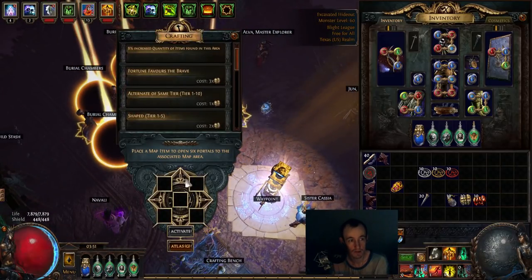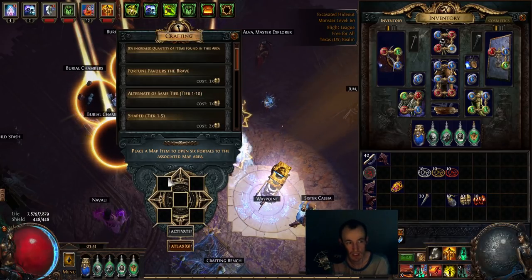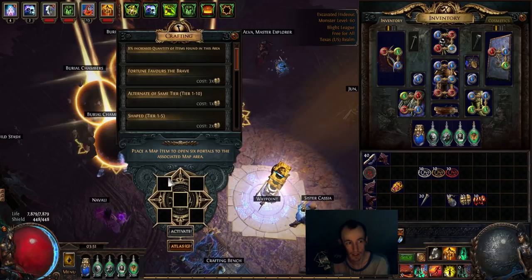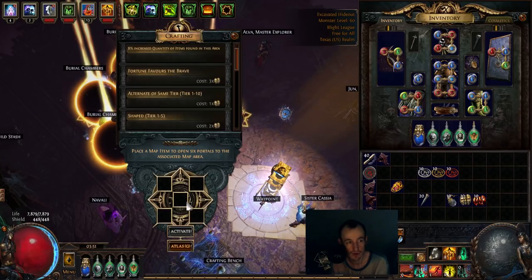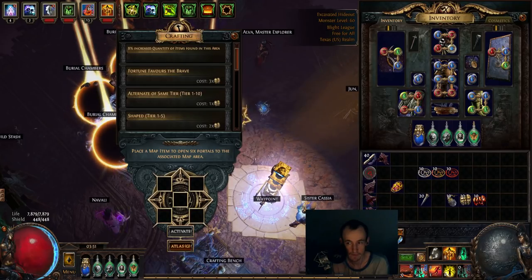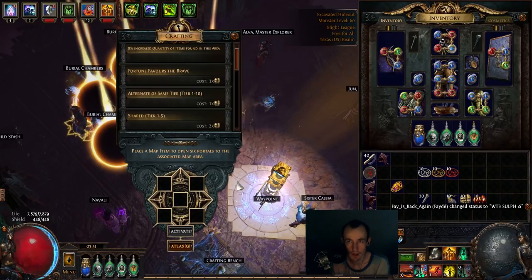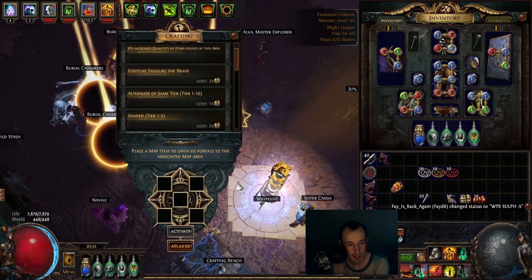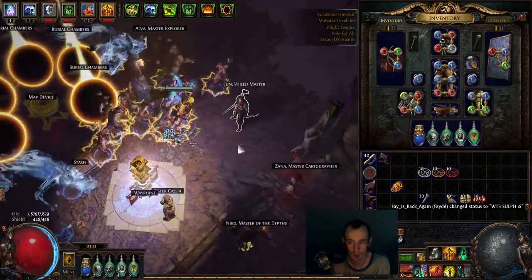I also recommend — if you haven't done it already and your character is strong enough to do tier 16 mapping — then you should try the four-way Legion encounter to unlock your five-way map device. It's not that expensive and then you'll forever have an extra additional input into your map. You get an extra sac frag or an extra scarab or whatever. It's really helpful. You want to get the most out of what you're doing because time is money, and the juicier the better — but that's only when you're doing tier 16s in my opinion.